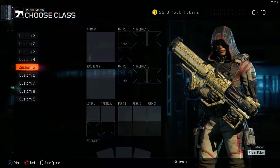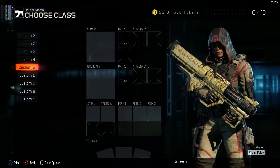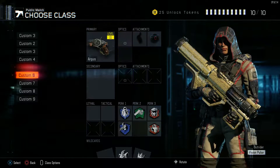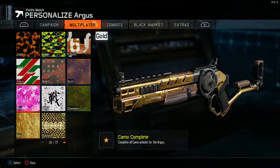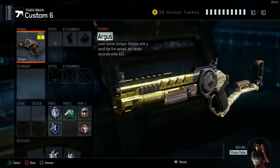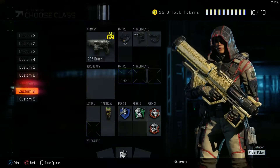What is going on guys, Vapu here and in today's video we're going over the fastest way to get shotguns diamond. As you can see on your screens I have got every shotgun diamond. The Argus is one of my favorite shotguns in the game and you'll see some clips at the end of the video.